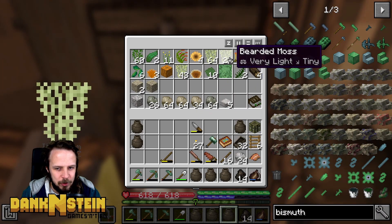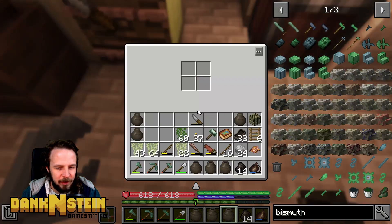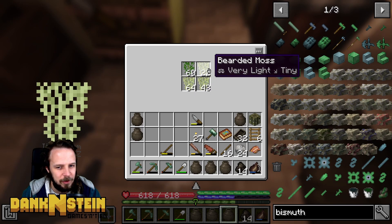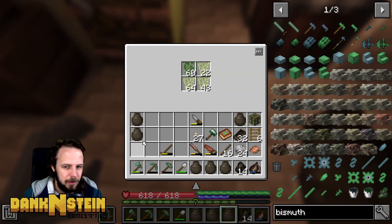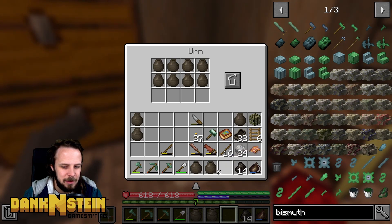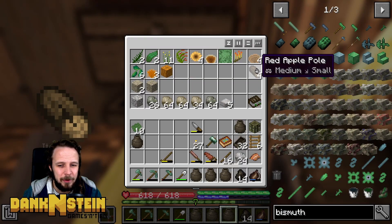I think the moss is valuable and the ivy because we can craft that stuff into those building blocks, the thatchy stuff. Not sure why this stuff doesn't all stack. Maybe it's different from different trees — it kind of has different metadata somehow. All the rest of this stuff I think we can just find while we're out and about.